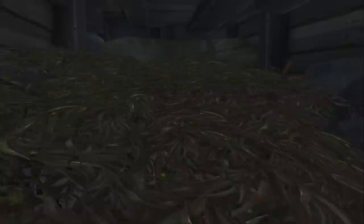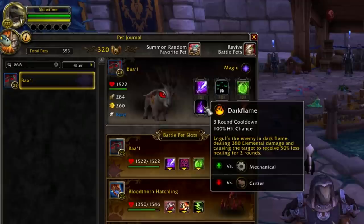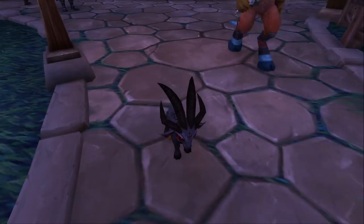You find a secret cave, behind a secret path, through another secret path, to find... a pebble. Well, this one in particular leads to a new battle pet called Baal, which I'll show you how to get step by step.